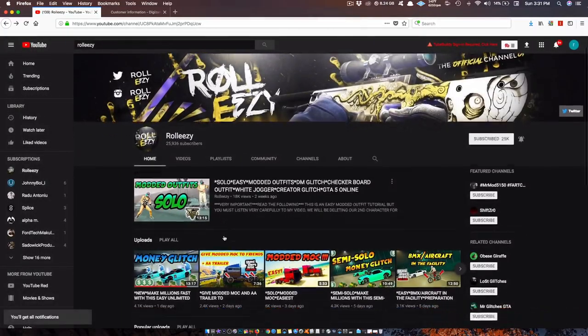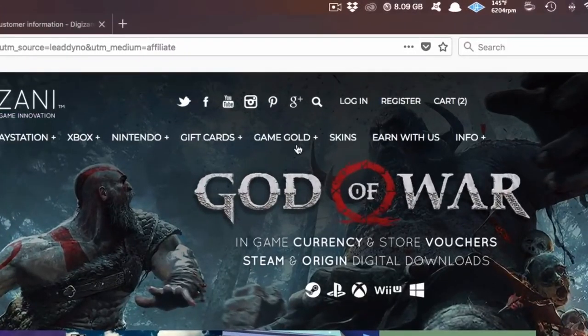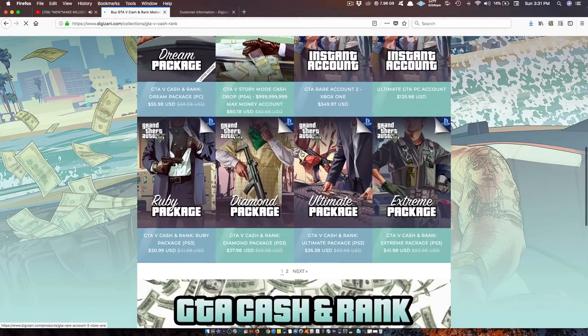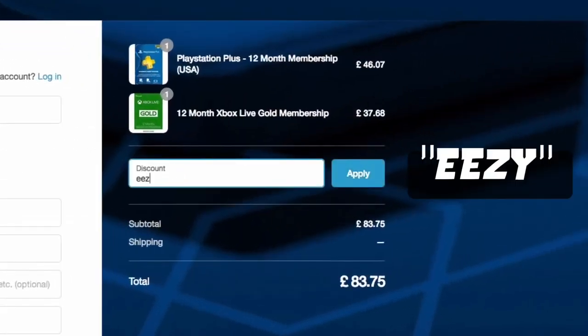If you're also interested in GTA 5 online modded accounts, go ahead and go to my latest upload and click on the link in the description. This will lead you to the website Digizani — the most trusted site to purchase cash and rank services on all platforms for GTA 5 online at reasonable prices. Once you're done shopping, add the discount code EEZY to save some money at checkout.